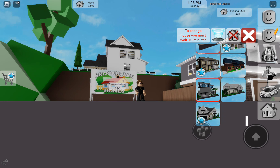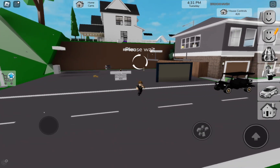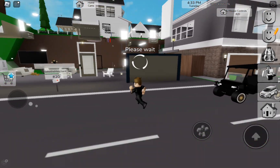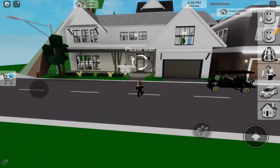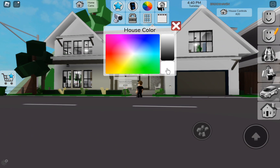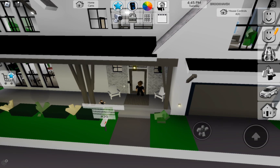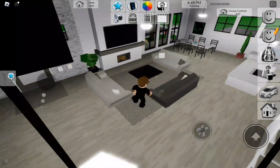Let's go see the new house. They added two new houses so let's start with the free house first. This is a bit awkward for me since I haven't seen it yet. Let's change the color to something blackish and see what happens.